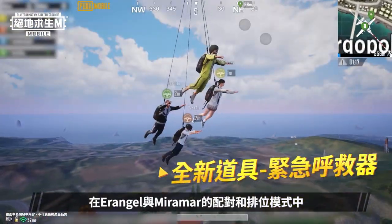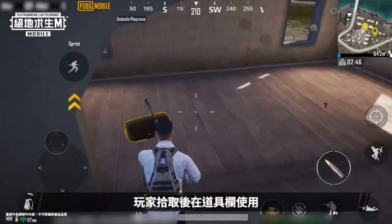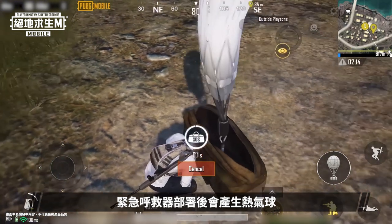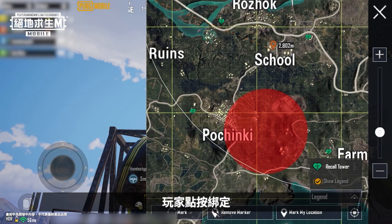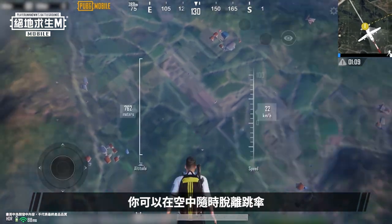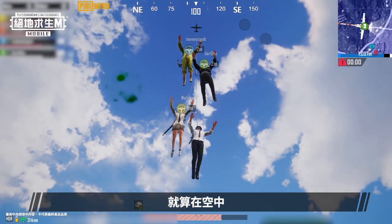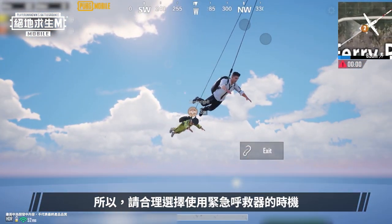In Erangel and Miramar, both for ranked and unranked mode, we've added a new item called the Emergency Pickup. After picking it up, you can use it from quick items. When deployed, the Emergency Pickup generates a hot air balloon. The balloon rises into the air, signaling a rescue plane to come pick you up. When you tap the plane, it'll pick you up and carry you towards the center of the play zone. You can choose to jump out at any time, if you see a safe area that you'd prefer to land in. It's also worth noting that when you're in the blue zone, even if you're in the air, you'll continue to take damage, so think carefully about using the Emergency Pickup.